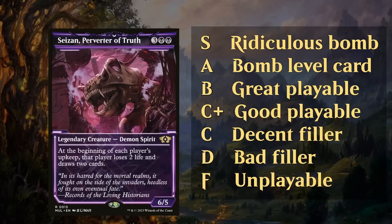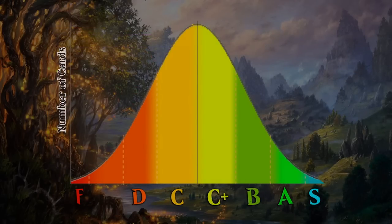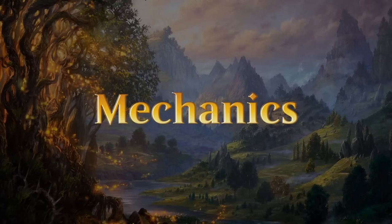This was a brief overview of the previous set and how I like to grade cards. If you represent all these grades on a curve from F to S and plot the number of cards on the Y-axis, you get a nice bell curve — very few F-tier and S-tier cards, and quite a few C and C-pluses. Most limited decks will have lots of C and C-plus cards, hopefully a couple B's and A's, but you're not guaranteed an S in every deck. Hopefully you can avoid the F and D-level cards.